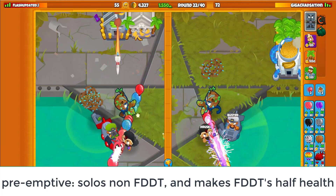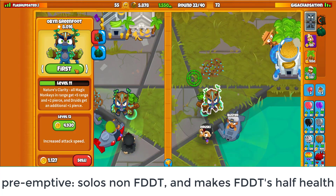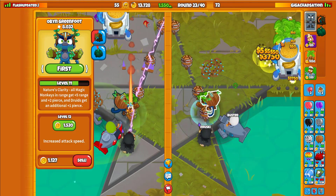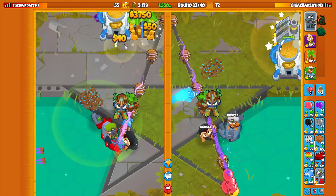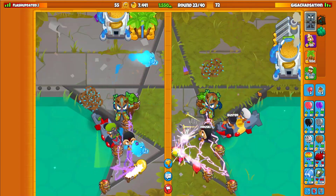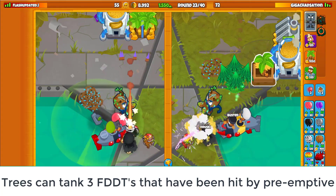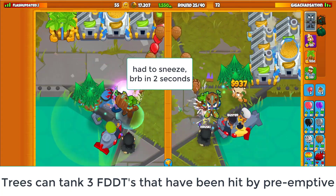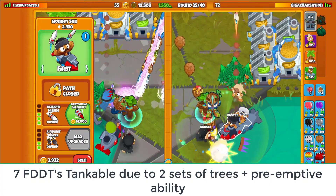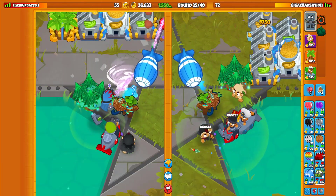You've got to keep that in mind, because when we get Preemptive Strike up it's going to solo non-fortified DDTs no problem. However, it half-damages fortified DDTs — so a fortified DDT will then have essentially half the health of a fortified DDT. If you sum it up, you can tank three of those half-damage fortified DDTs.